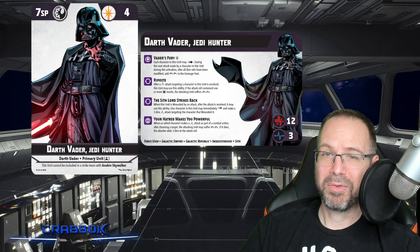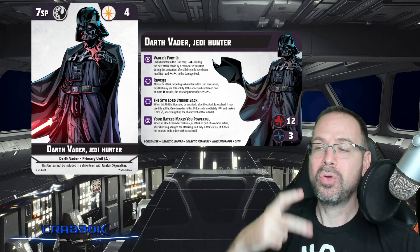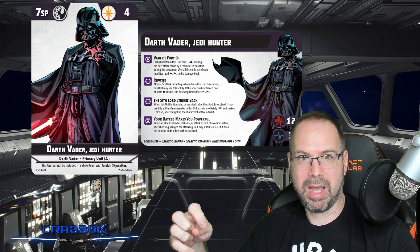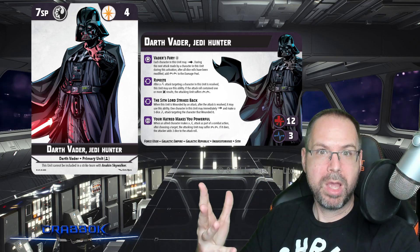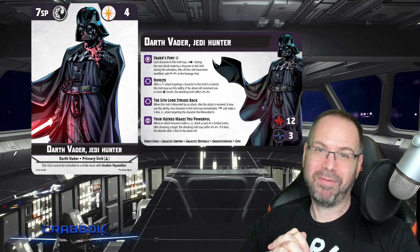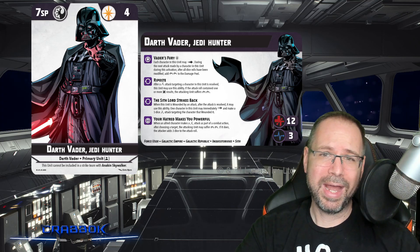Your Hatred Makes You Powerful: when an allied character makes a melee attack as part of a combat action — not a free bonus attack — after choosing a target, the unit may suffer two damage. If it does, they add three dice to the attack roll. This is so cool, because it can work with Obi-Wan if he were going dark, but I'm thinking about characters like Maul, who already gets extra dice based on damage he's taken. Vader and Maul side by side — that's my new dream team.